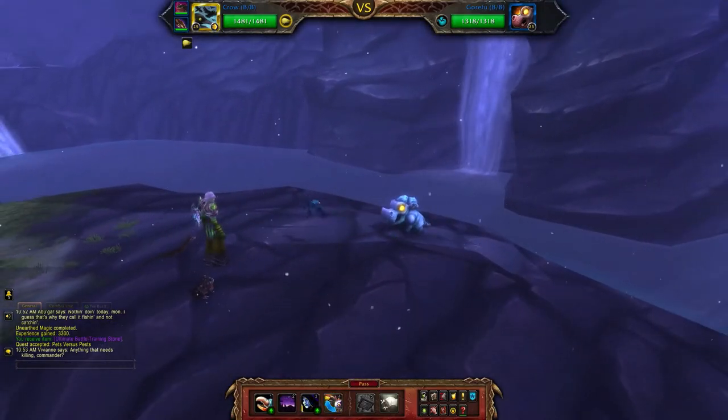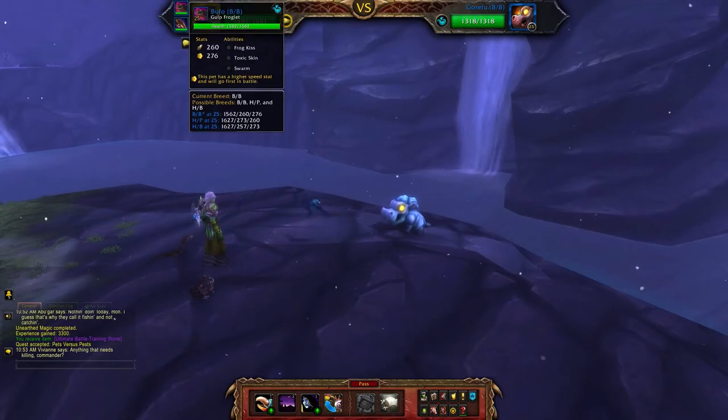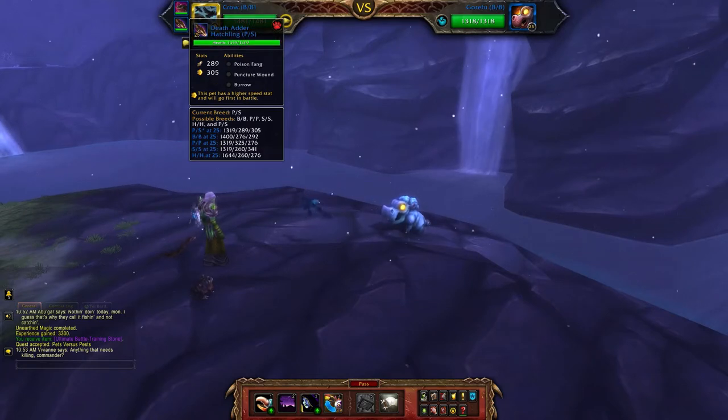The three pets I'll be using, one for each pest, will be the crow, the gulp froglet — mine is a double balance breed — and for the rat I'll be using the death adder hatchling, mine is a power speed breed.